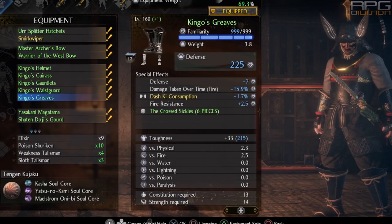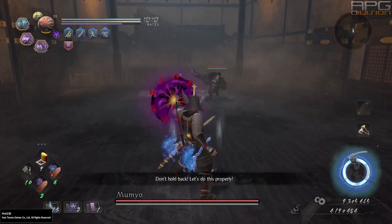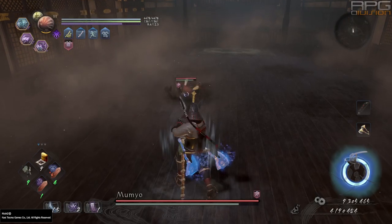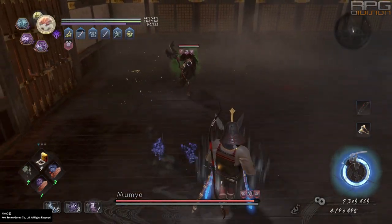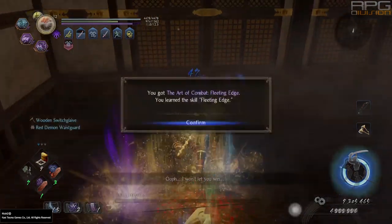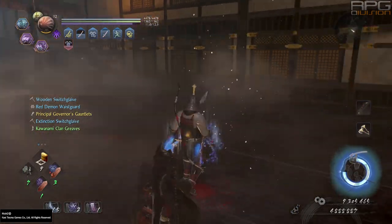Through soul matching you can get attack on every single armor piece. You can also get life in the same way. Do it if you can be bothered grinding for it — honestly it doesn't make or break anything. It just gives you a little bit of a buff. I've personally never done it on any of my builds, but it is a nice additional boost if you want it.